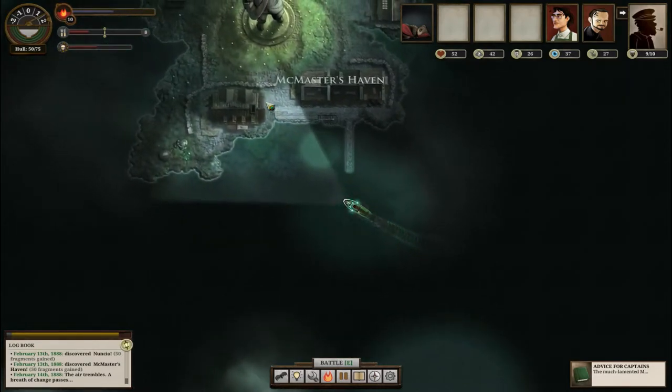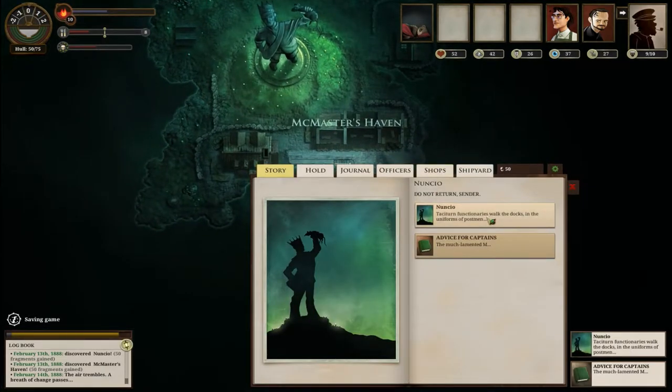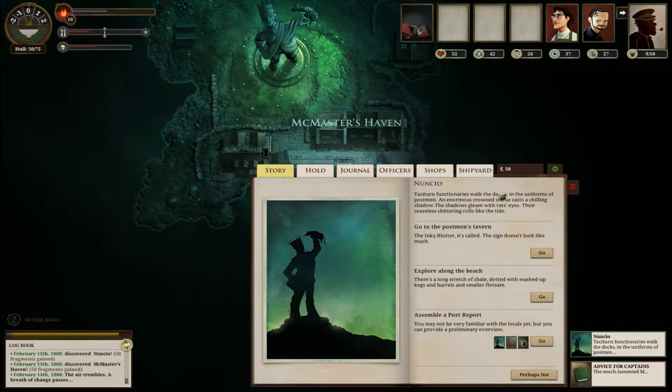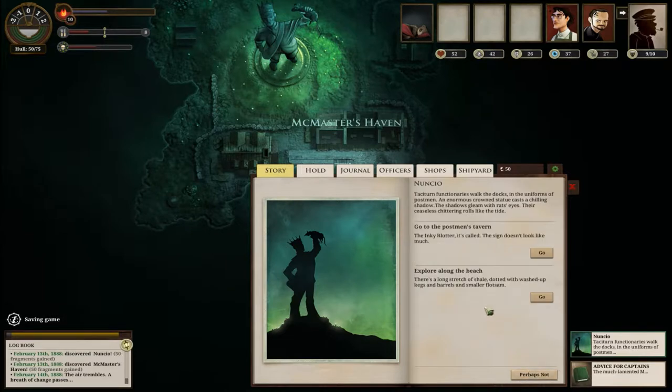Big time! Whoa, what do we got here - a guy holding a rat? Fantastic. Assemble a port report, alright. Let's get the port report first. Go along the beach - postman's tavern or explore along the beach. Let's go to the beach first.